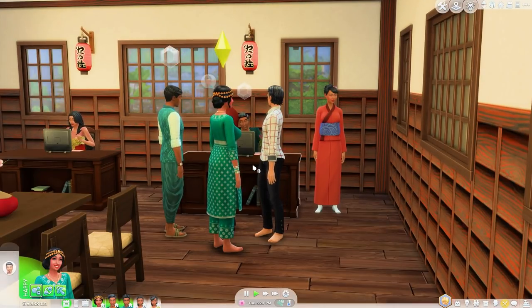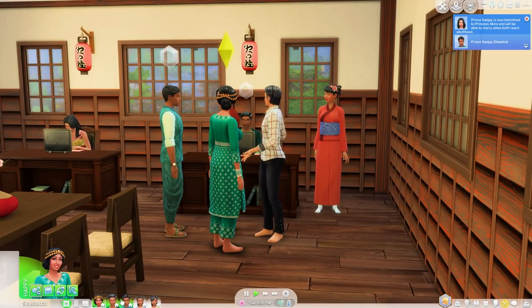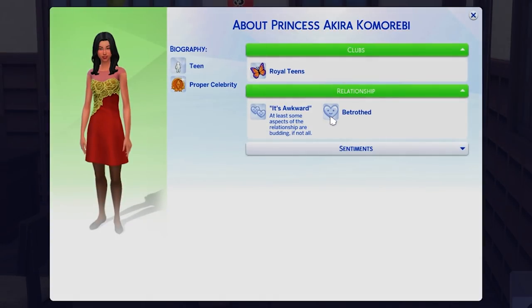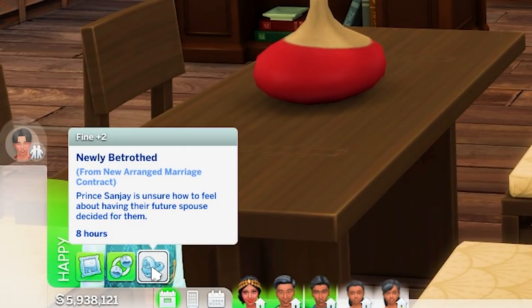She wants to arrange a marriage for her oldest son, Prince Sanjay, and their daughter, Princess Akira — and we will see if they say yes. They're chatting, discussing, talking about it, and they're shaking on it. Prince Sanjay is now betrothed to Princess Akira and will be able to marry when both reach adulthood. Opening the Sim profile — it does say 'betrothed.' He has a moodlet: newly betrothed, from a new arranged marriage contract. Prince Sanjay is unsure how to feel about having their future spouse decided for them.